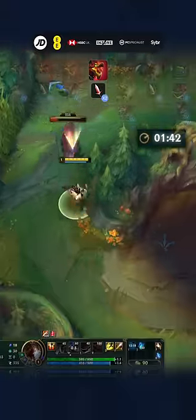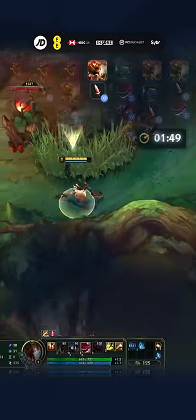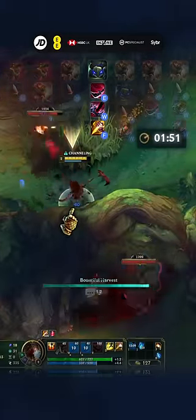Then auto it twice more, and move to red buff to W both camps. Attack red once, and walk right to the wall so you can E and W Krugs, and then smite it.